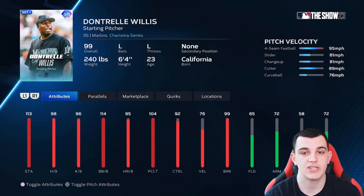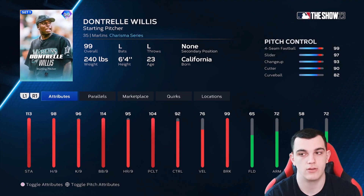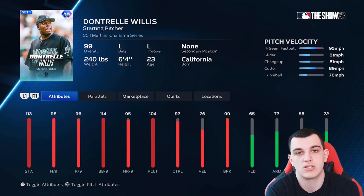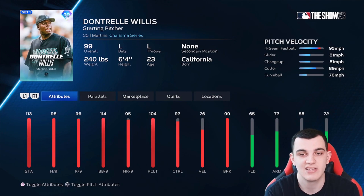Starting off C tier, Dontrelle Willis is better than the D tier guys — better than Don Sutton, better than Walter Johnson. His 98 hits per nine is a little low for 99 overalls, though the 104 pitch and clutch helps. He has elite control and really good break, but 76 velocity is a little low. He throws 95 on the fastball with a fastball, slider, changeup, curveball, cutter mix — not horrible but could be better. C tier.